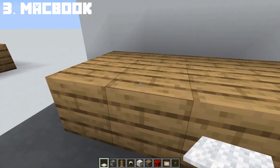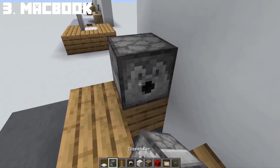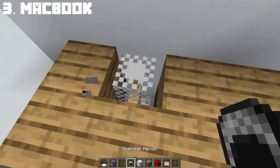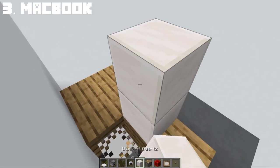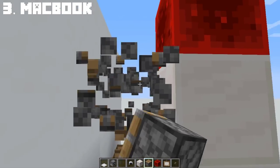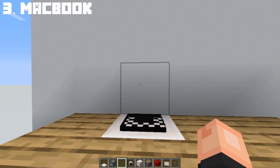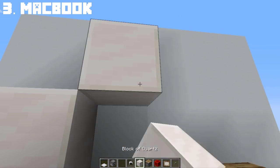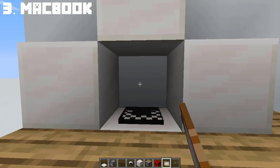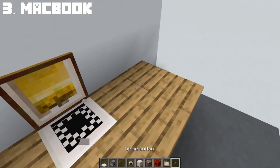For the second design, on an oak table against a wall, break two blocks down. Place a carpet and a dispenser for the armor stand. For the armor stand, add a chain helmet for the keyboard and cover it using quartz block. Now you have a keyboard for the MacBook. For the screen, simply place a painting that will match the quartz color, and once you've found the right painting, you now have a second MacBook design.